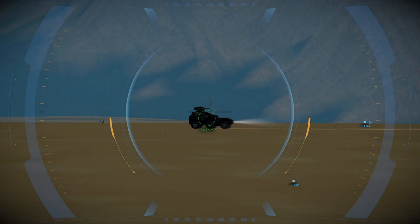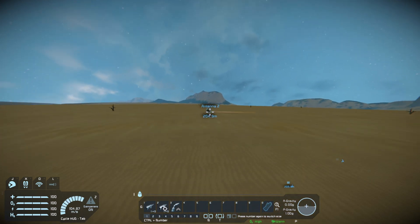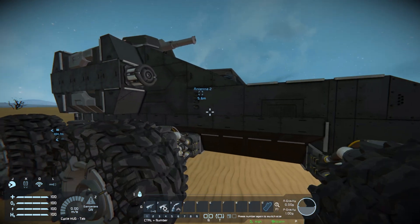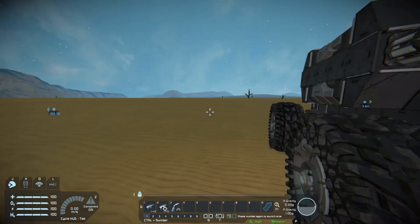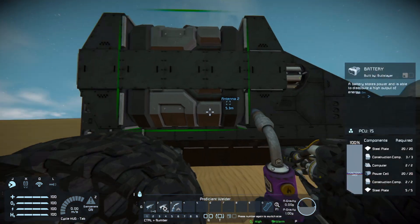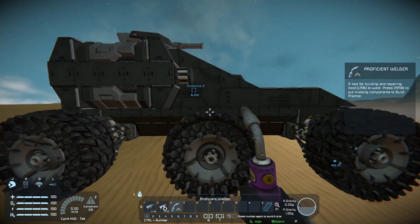Did we even hit it at all? Is the bullet drop really that bad? It's only 400 meters away. That's really drastic for bullet drop. Let's take a look - did you take any damage at all? Honestly, I don't think a single one of those bullets hit this thing. That gun is supposed to have a 600-meter range and this thing is at 400 meters, and aiming dead at it I could not hit a single thing - nothing is damaged.